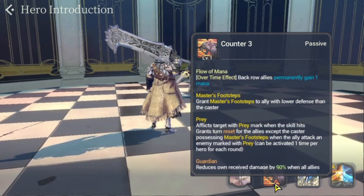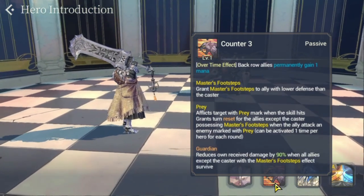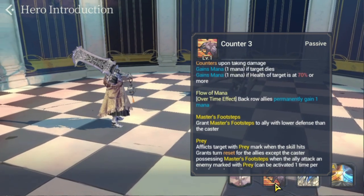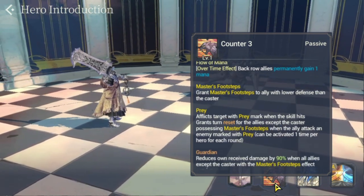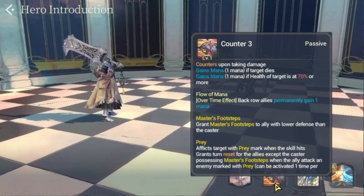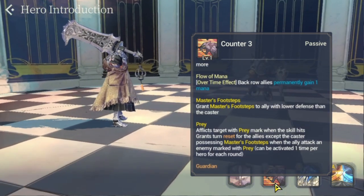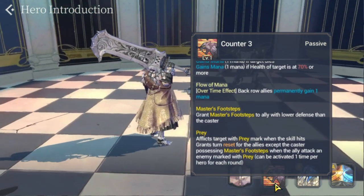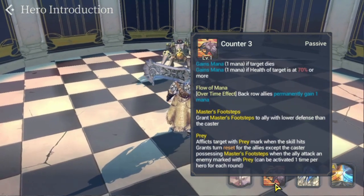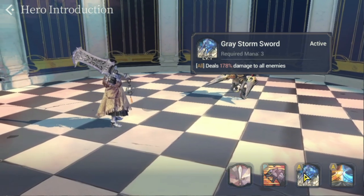His third passive, Guardian, reduces Schmidt's own damage taken by 90% when all allies with the Master's Footsteps effect survive. This means if you have two heroes with Master's Footsteps on your team and they both survive, Schmidt gets a 90% damage reduction. If one dies, he no longer gets that damage reduction.